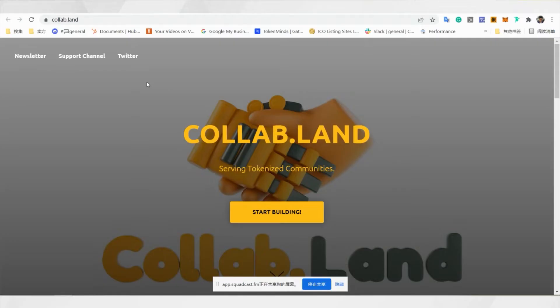Another very common use is the Collab bot. This bot will help manage members for you, depending on their token holdings, and will help a lot with joining the community. If members are found to be bots or bot dumps and everything, it will be very helpful for the community.